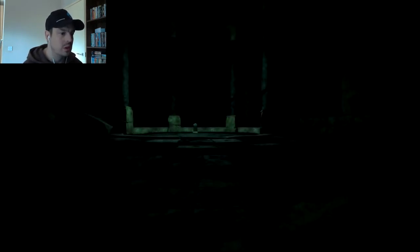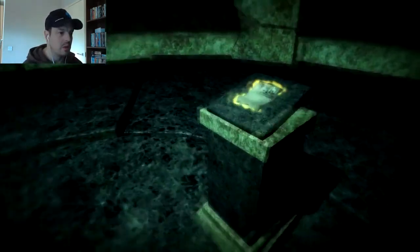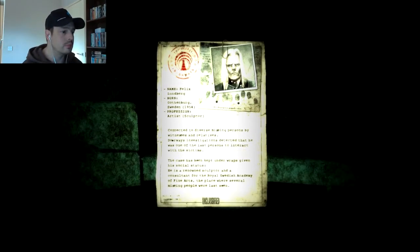Yeah, some of that was pretty gross, man. Chapter two: The Auditorium. I won't end it just yet, we're only about eleven minutes in. Felix Lundberg, Gothenburg, Sweden, 1954 — artist, sculptor, connected to diverse missing persons by witnesses and relatives. Doorways investigations detected that he was one of the last persons to interact with the victims. The case has been kept under wraps given his social status — he's a renowned sculptor and consultant for the Royal Swedish Academy of Fine Arts, the place where several missing people were last seen.